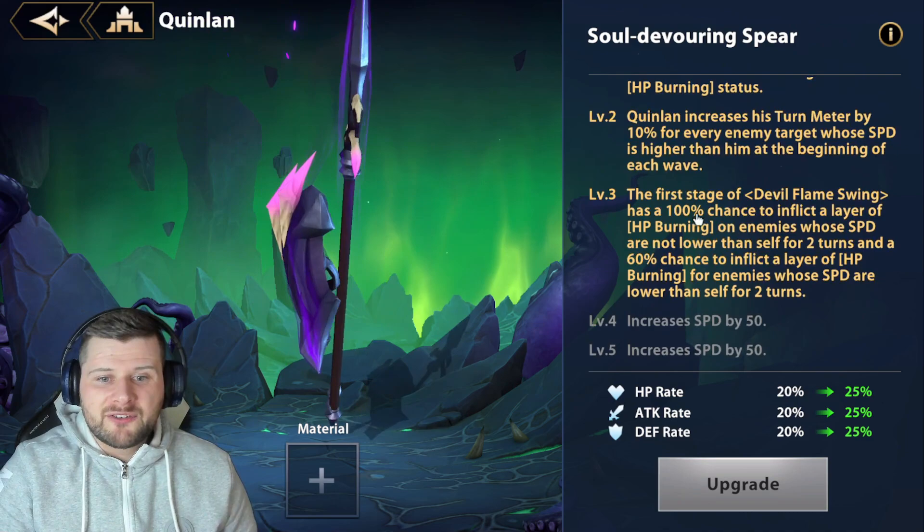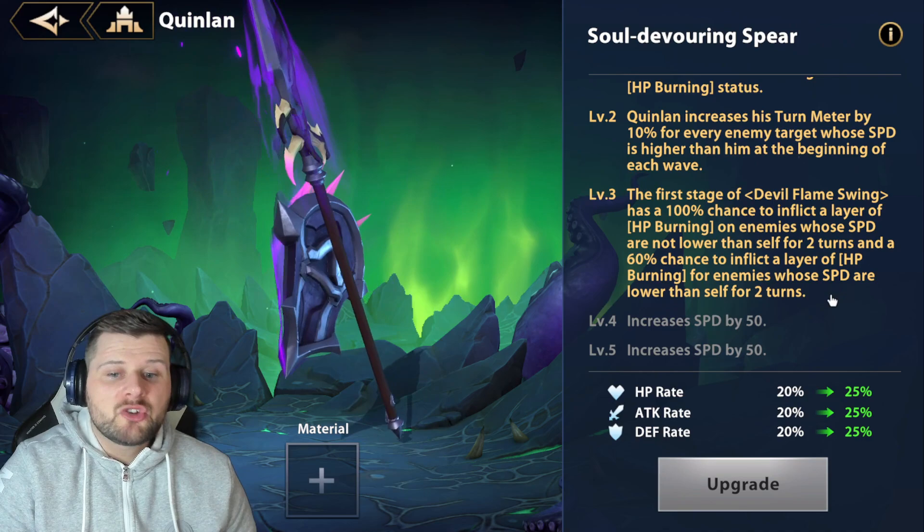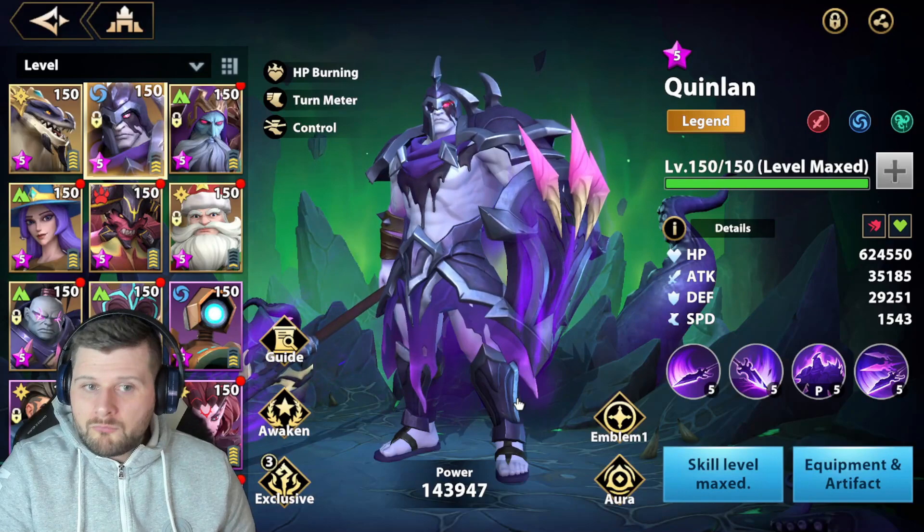Level three: the first stage of Devil Flame Swing has a 100% chance to inflict a layer of health burning on enemies whose speed is not lower than self for two turns, and a 60% chance for enemies whose speed is lower than self for two turns. This does somewhat counteract the slow-build strategy, but it's still much more viable to build him very slow.